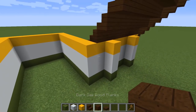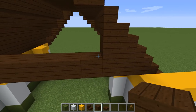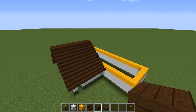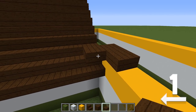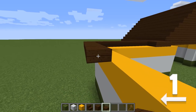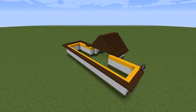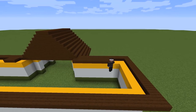For the back side of the roof, fill in with dark oak planks. Make sure to overhang the slabs one block past the edge of the walls. Then fill in the center of the roof.